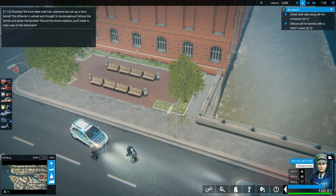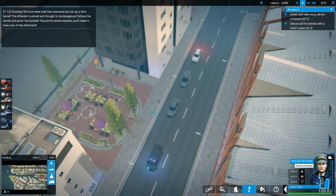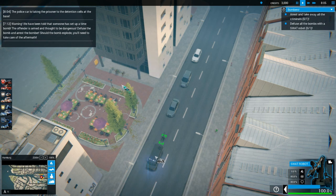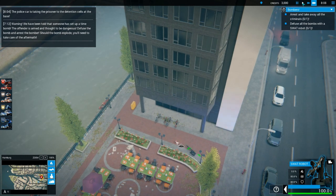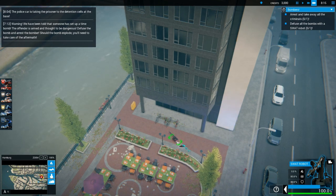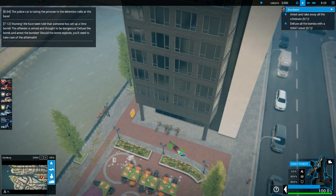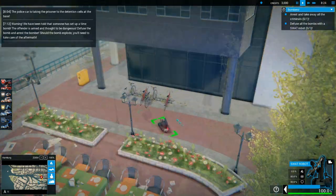That was very simple. Definitely didn't put up much of a fight there. Bring him back to the station. The police car is taking the prisoner to the detention cells at the base. Get to work on this as quick as we can. We're working on the bomb. This ain't good. Now we're working on it. Cutting some wires, I assume.